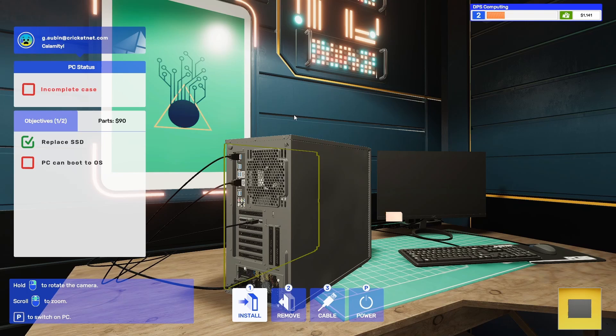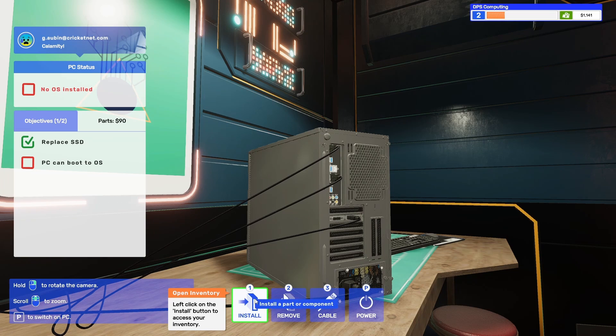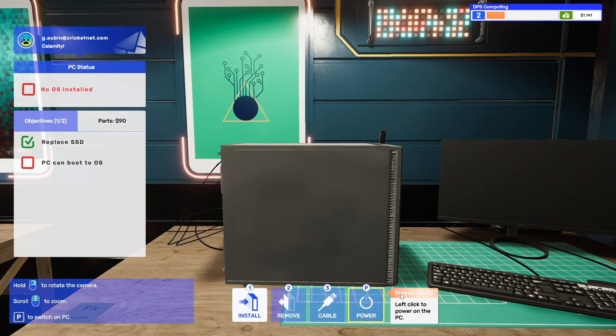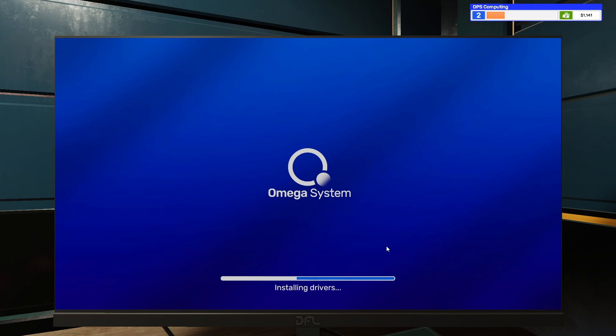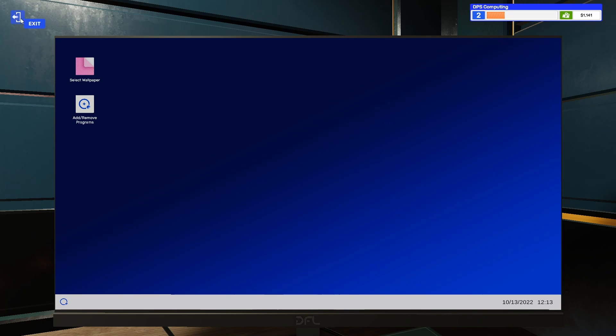Let's install the side panel - it's wanting us to put that on now. So we'll pop that on and pop the two screws back in. Fantastic. Now we need to install the operating system from the USB stick - let's stick it in the top there. Power on the PC. It's going to say no operating system. Bootstrapping, formatting - it's doing it automatically because it's not got one. Fantastic. New OS installed. You have successfully replaced the broken SSD and installed the operating system. The PC can now be returned to the customer.